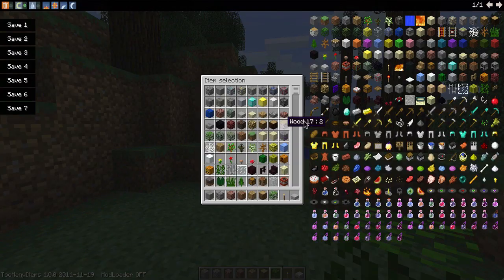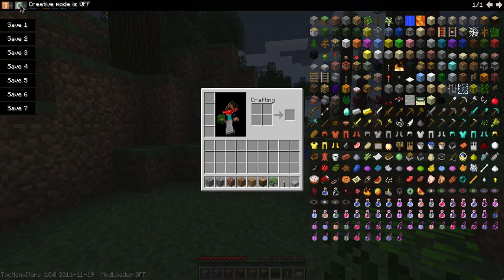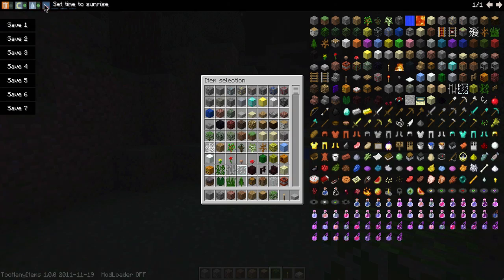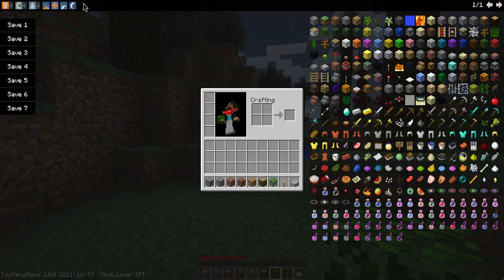This is the new Too Many Items. On the right we're all used to that standard layout, but we can turn creative mode on and off, set it to rain, set it to sunrise, set it to noon, set it to sunset, and set it to midnight — which is in my opinion pretty awesome.